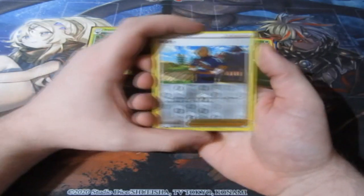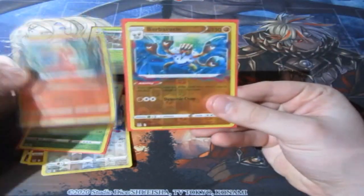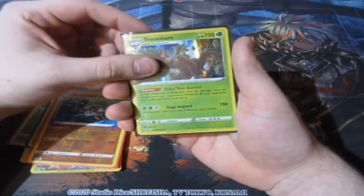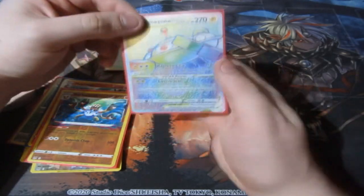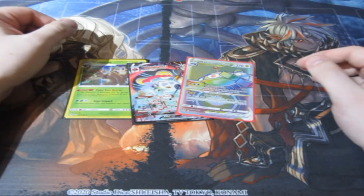Either way people, I cannot complain — that Elite Trainer Box was awesome to start off with, then got a little bit stale at the end, but I'm not complaining because that was awesome. We got some amazing pulls right there. So before we say goodbye, this is what we pulled today: our Reverse Holo rares, the Trevenant Hollow, the Orbeetle VMAX Secret Cameo, and a Magnezone V-Star Rainbow Rare. If you guys enjoyed it, I surely did — make sure you subscribe, comment down below. Cheerio!